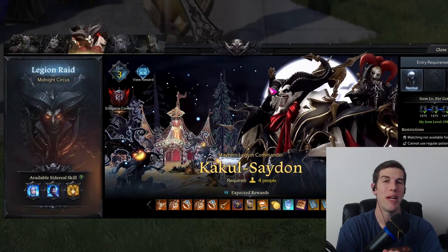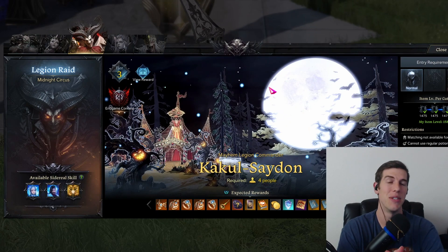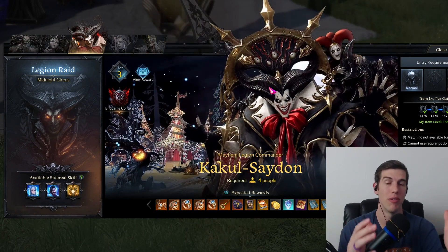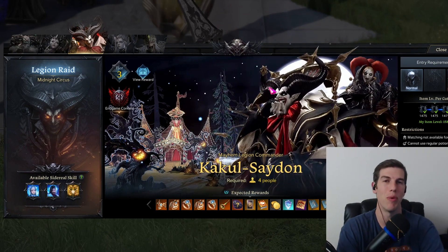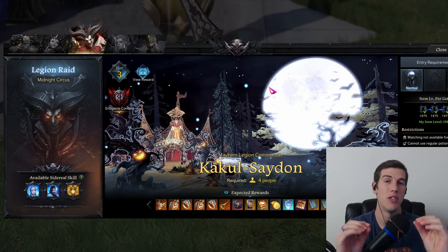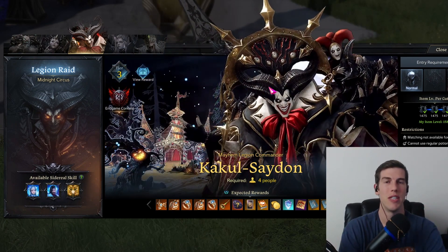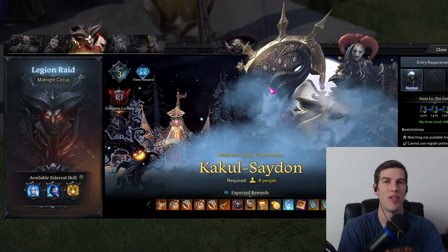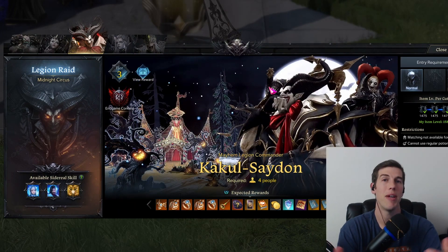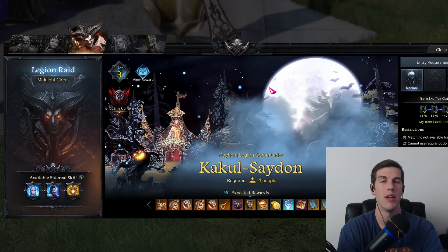There's also another way to maximize your gold making at the end of these raids: whenever there are auctions for certain material boxes or legendary books, do not just leave at the end of a raid. Check out what's being sold at the auction. It could be a good legendary book that will fetch a decent price on the market in terms of gold — you can bid on that book, get it for cheaper, and then sell it for more on the market.